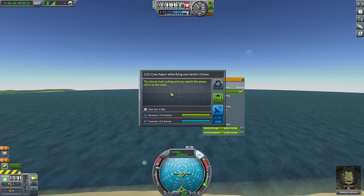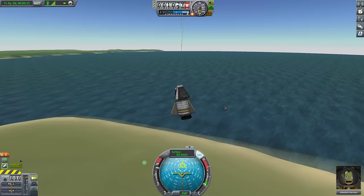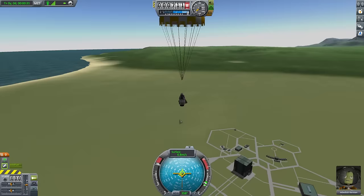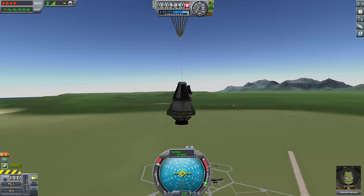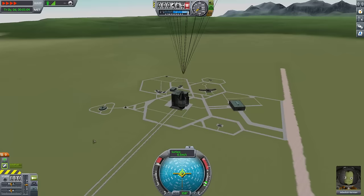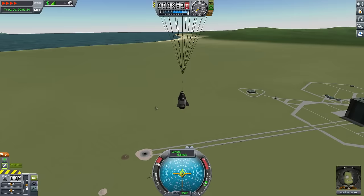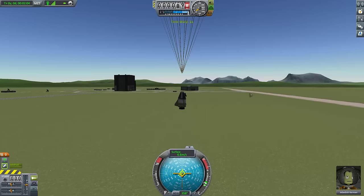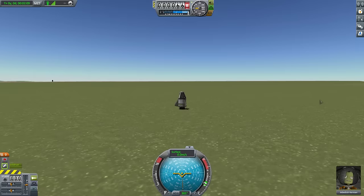We are tipping over because of the weight of the goo canister, and I didn't turn on the SAS — a bit of a mistake. We're going to observe the goo above the surface and get a crew report — the shore looks inviting as you watch the waves roll off the coast. We're going to hit space again to deploy our parachute. We're just one kilometer over the ground, and the ground here is almost sea level. We're going to drift gently down, hopefully slow enough that the engine won't smash on landing. I'll use physics warp to get there a little faster.